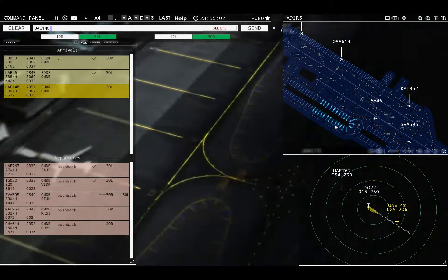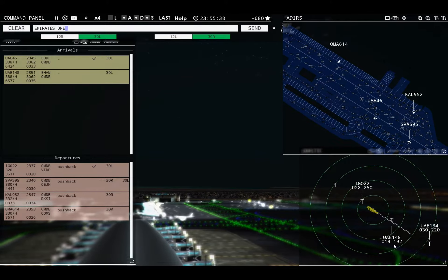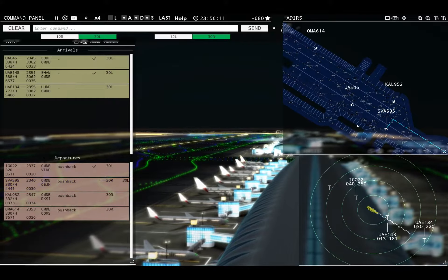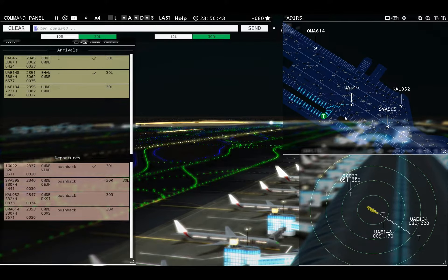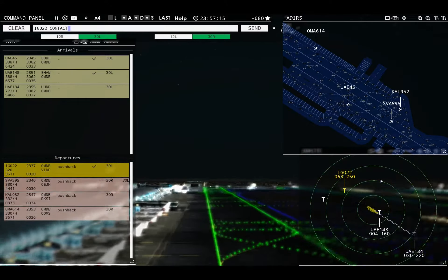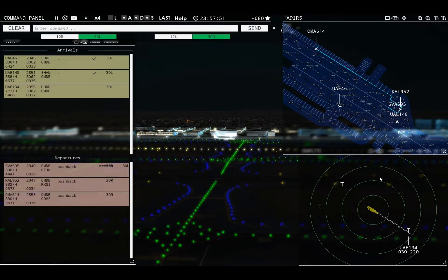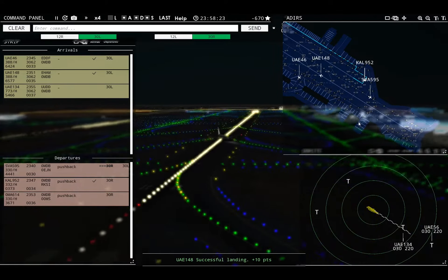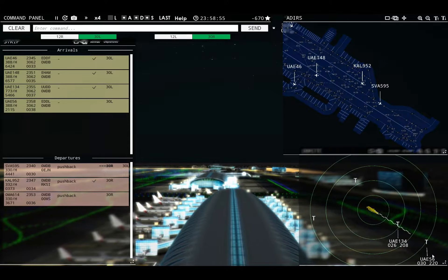I totally screwed the pooch. Oman Air 614, pushback approved, expect runway 30 right. Emirates 148, runway 30 left, cleared to land. Emirates 767, contact departure. Emirates 148, runway 30 left, cleared to land. Saudia 595, continue taxi. Emirates 46, taxi to apron. Emirates 134 with you, runway 30 left. iFly 22, contact departure. Oman Air 614, continue taxi. Korean Air 952, runway 30 right, cleared for takeoff. Emirates 134, runway 30 left, cleared to land. Emirates 56 with you, runway 30 left. Emirates 56, runway 30 left, cleared to land.